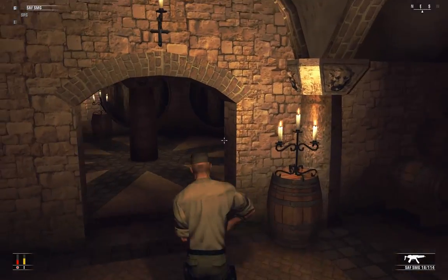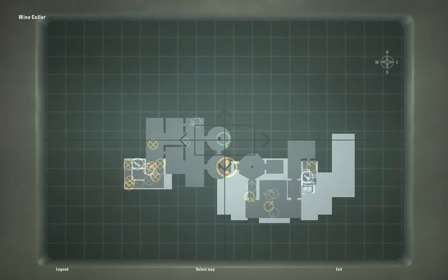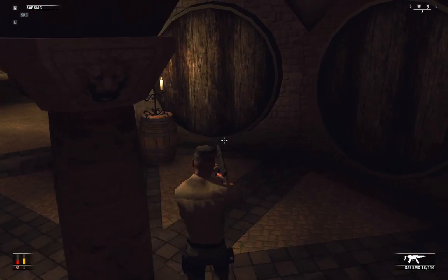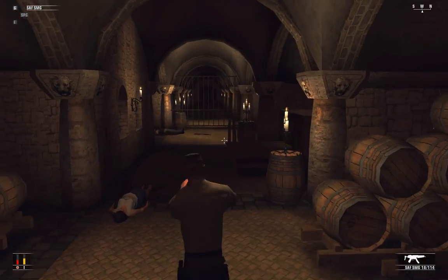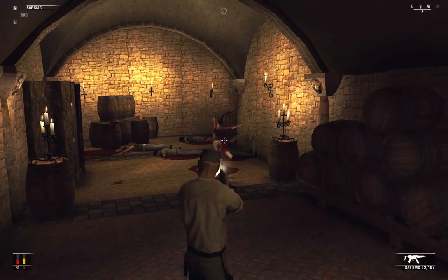He should be around here somewhere. Where is he? Somehow he snuck around us and he's back the way we came. So let's hunt him down and let him meet his maker. And there he is. And there he goes.